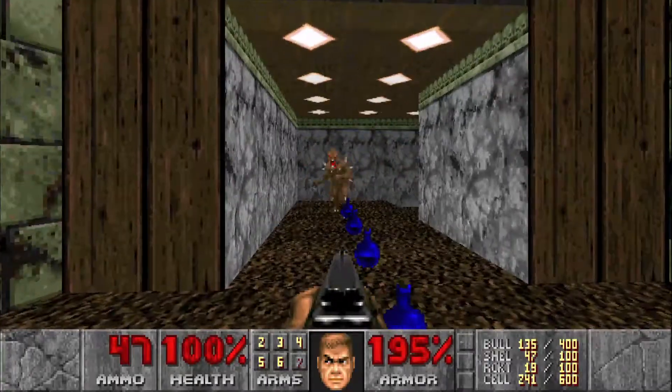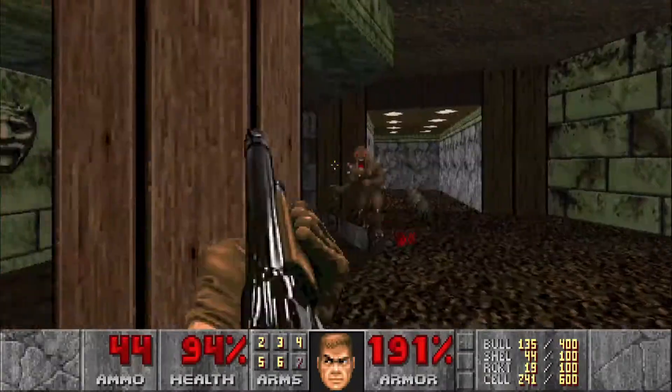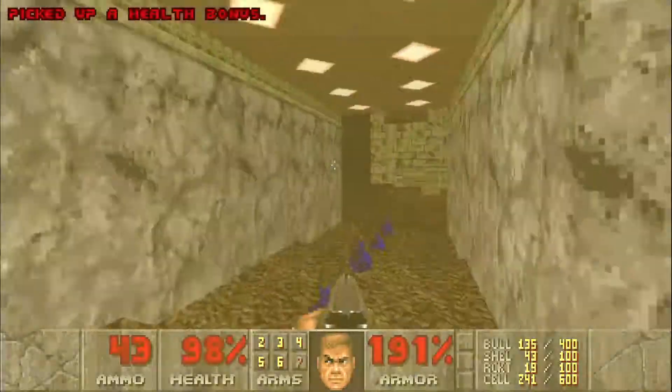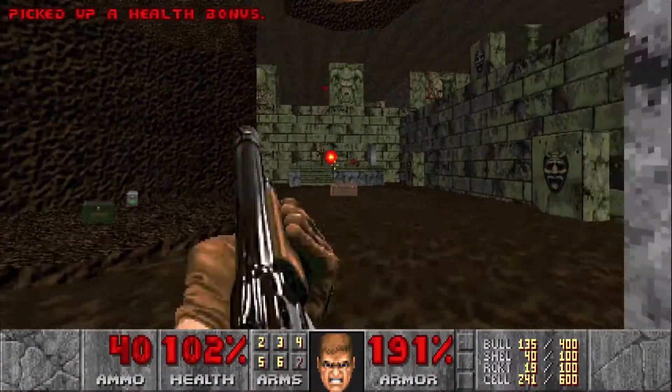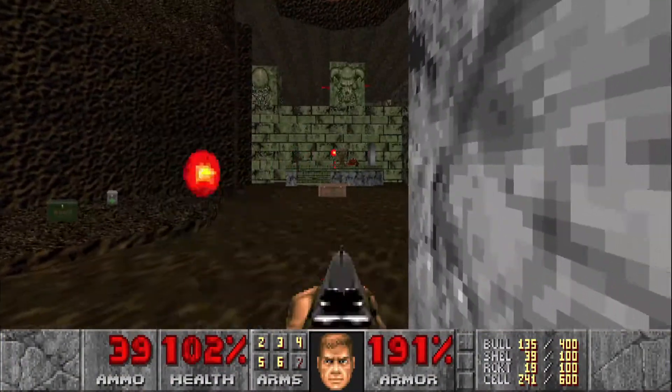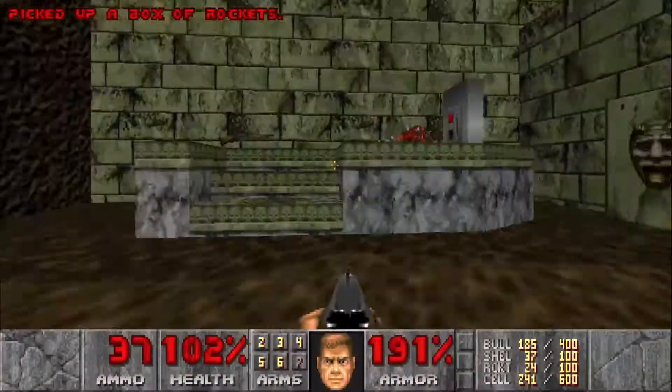We'll head forward — take note of the enemies on the left and on the right. Over here we have two more imps guarding a switch. Take care of them, grab the rockets.